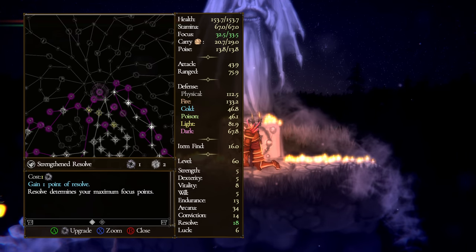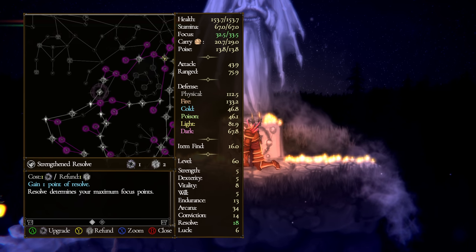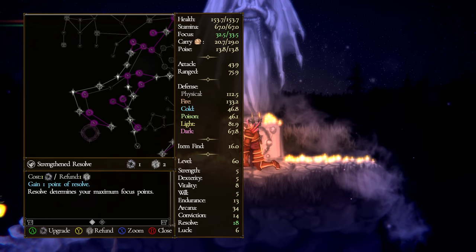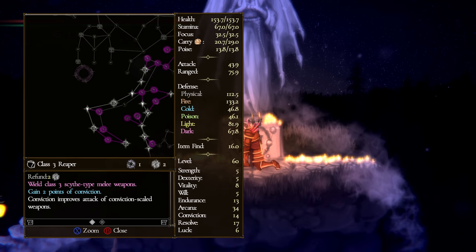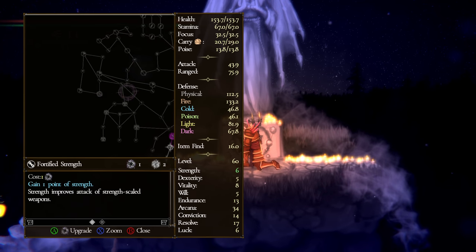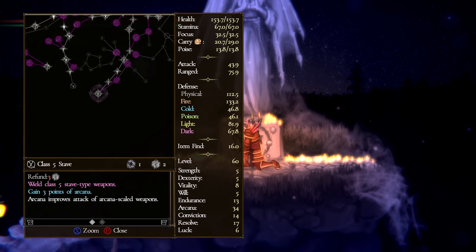The skill tree is probably the most intimidating part of the game. The first time you look at it you're like, what is going on? But weapons are actually laid out visually — for example, zoomed out you can see a symbol that looks like a scythe, which is where the reaper weapons are. Above that, something like a helmet — that's heavy armor. Over here a hammer shape — that's great hammer. You can spot staves by a staffish-looking symbol too.